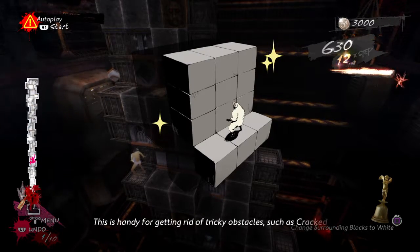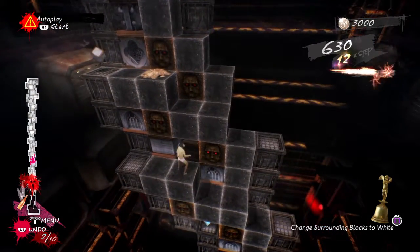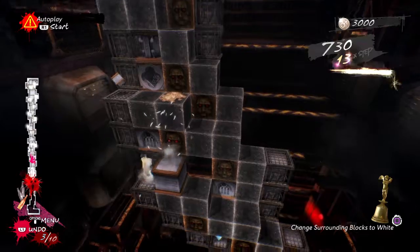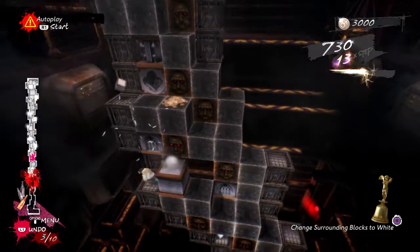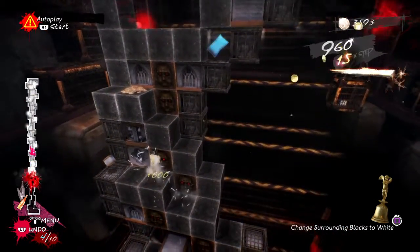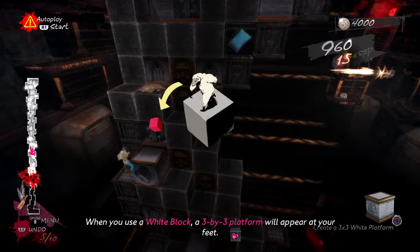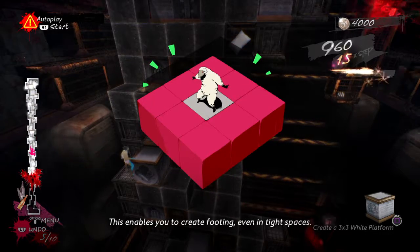This is handy for getting rid of tricky obstacles, such as... When you use a white block, a 3x3 platform will appear at your feet. This enables you to create footing even in tight spaces.